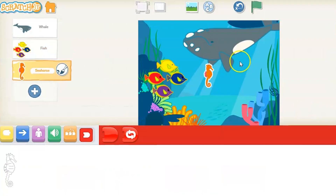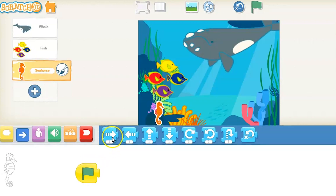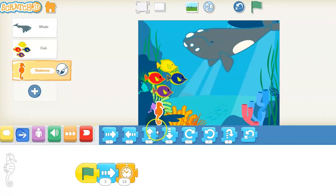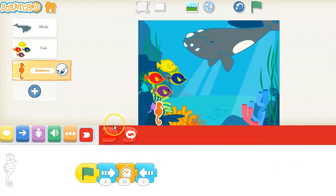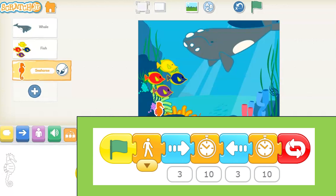Go ahead and add the seahorse, which has a slightly more difficult program. We're gonna get the trigger block — we're still using the green flag. We're gonna go to the right, and I've changed that to about a three. If you had a two or a four, anywhere along those lines would have been great. And if you noticed, it waited a little bit and then went back to start. Then we're gonna add the loop there. In my original program, I had a wait block after the second one too, which changes the movement a little bit.